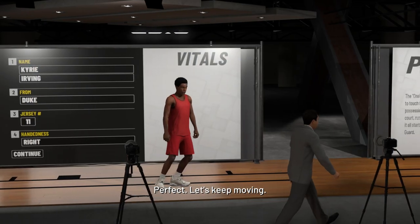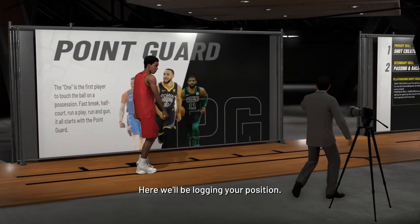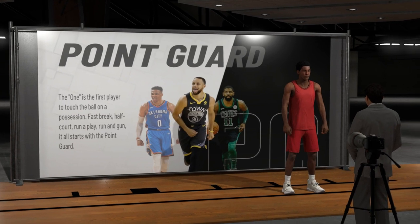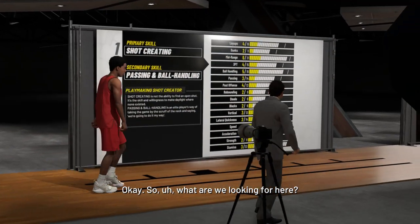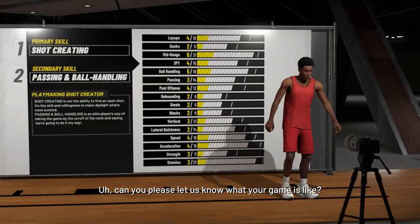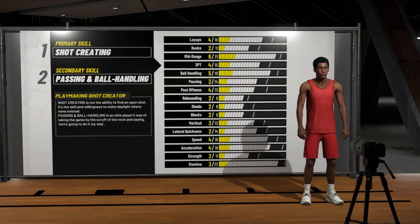Vamos então avançar e tentar criar um jogador parecido com o Kyrie Irving, que aparece ali com a camisa 11 do Celtics. Ele é point guard, armador. Então, se você quiser criar um jogador parecido com ele, vamos tentar seguir essas dicas aqui pra gente pelo menos aproximar do que é o Kyrie Irving na vida.